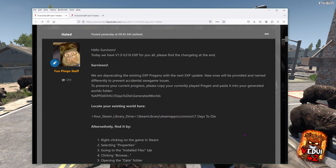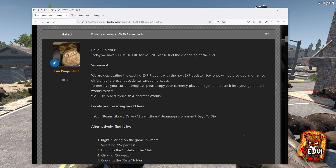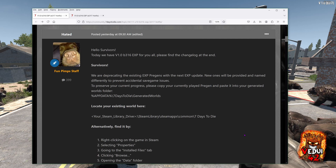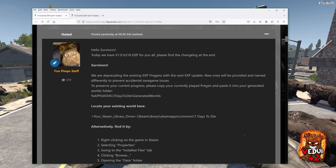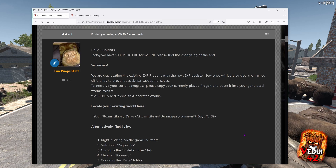This weekend comes with a flurry of activity from the Funpims, pushing out not one but two hotfixes to the 1.0 experimental branch, and in doing so sets the stage for confusion. But let's go easy on you and me and start with the simpler things.